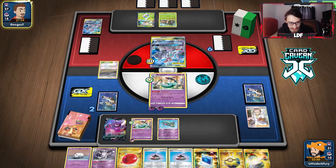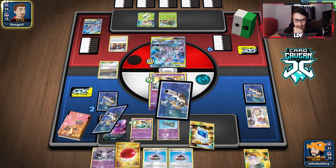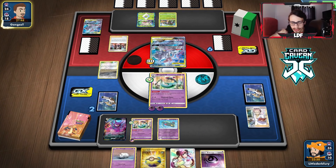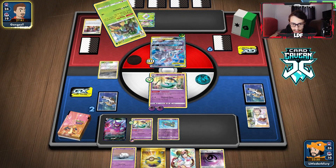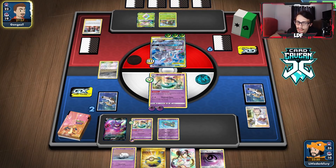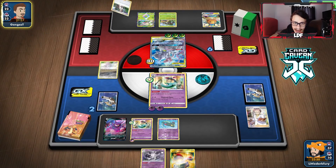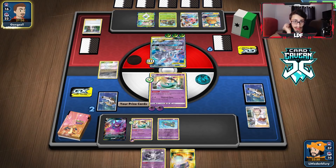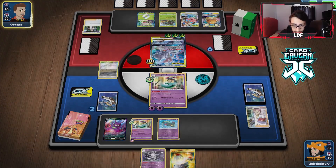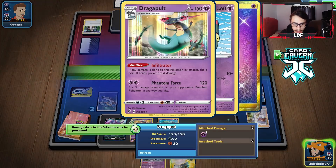From prizes we get Evo Incense and Cursola. We need three more prizes. Maybe I should have gotten a Cursola down earlier. He Marnies — that's fine, we probably could have Air Ballooned the Crobat. He brings in Mewtwo. We get Rosa from the draw which is pretty good — the only thing I'm scared of is him getting a KO. He Stamps us down to two which is pretty bad.